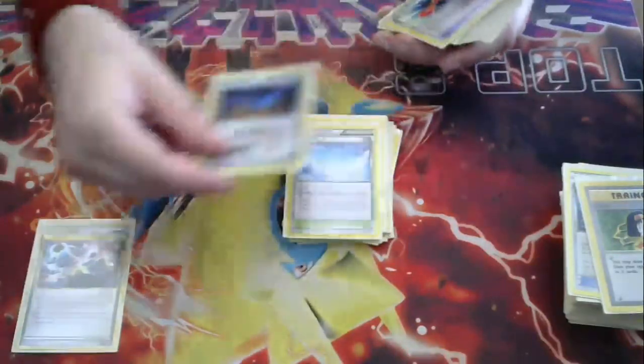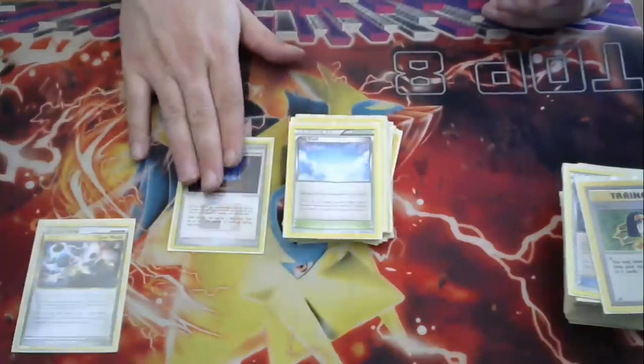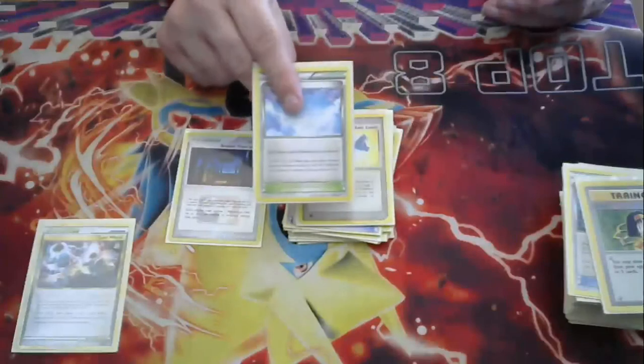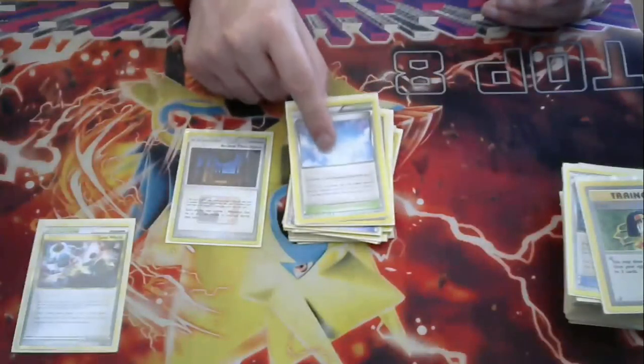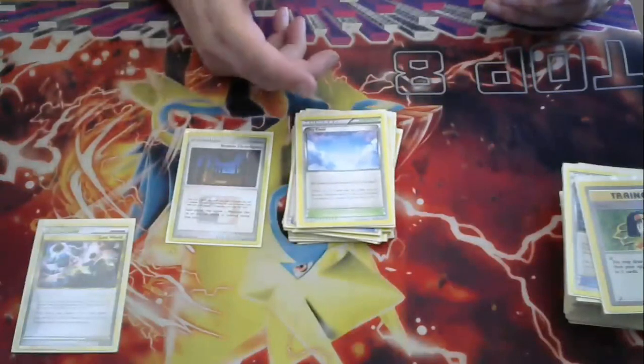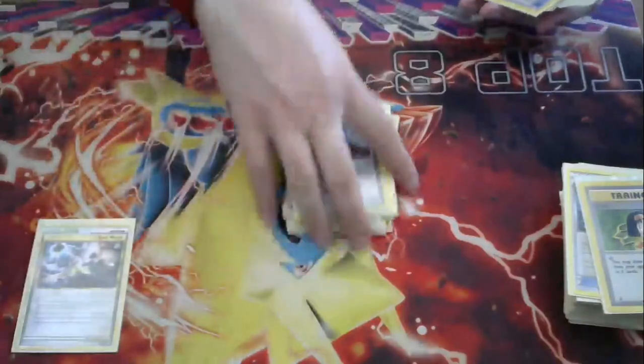We're looking at Skyfield, Broken Time Space, and Lost World for your stadiums. Broken Time Space — you play so many 1-1 lines and you just gotta get them out quickly. Skyfield — to bait your opponent into playing more cards, or to punish them with Target Whistles. And also because you play so many 1-1s, getting those cards down is important.